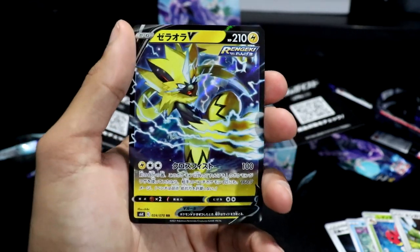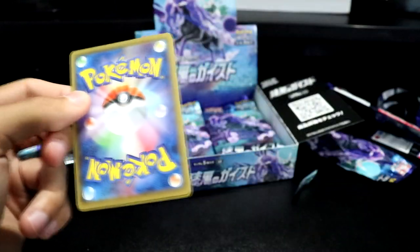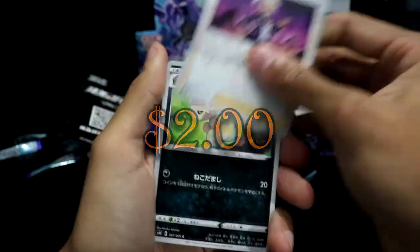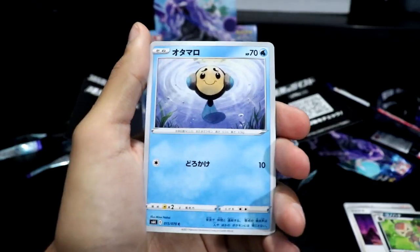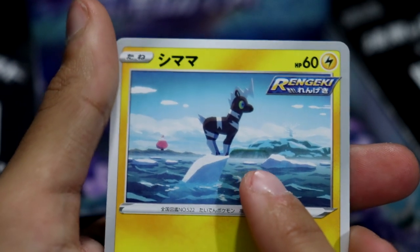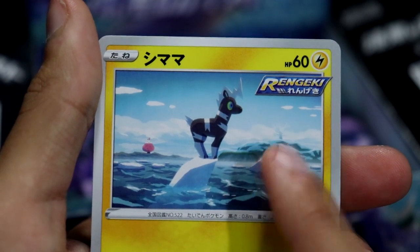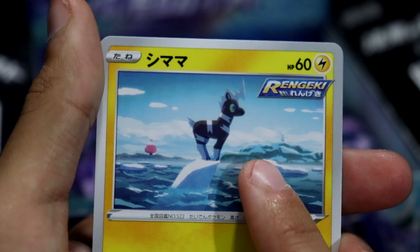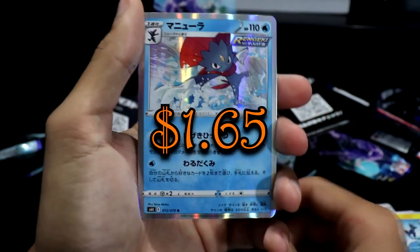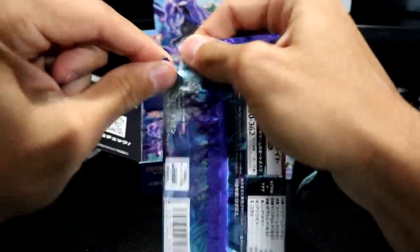Next pack — who are you? Nuzleaf. We got a Timburr, another Blipbug. This Blipbug looks very bleak — this one is done for. Climate change and all that jazz. You better get yourself a Pikachu that knows Surf and get out of there, otherwise you're in trouble. Then we have a Weavile holo — cool.